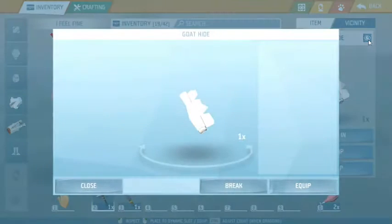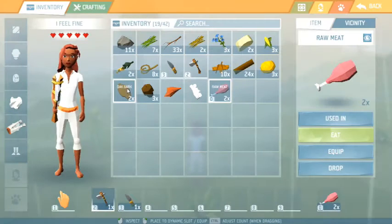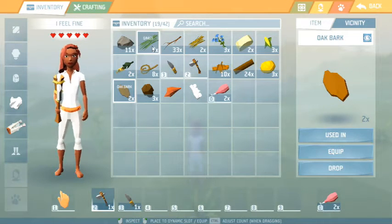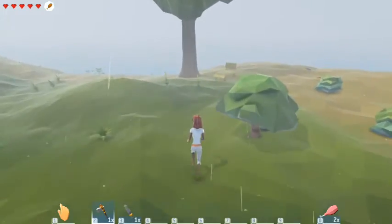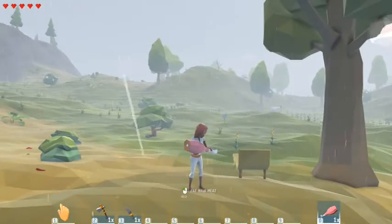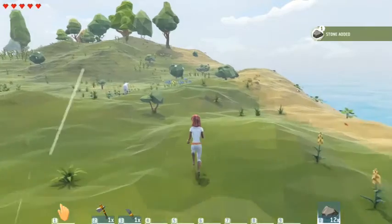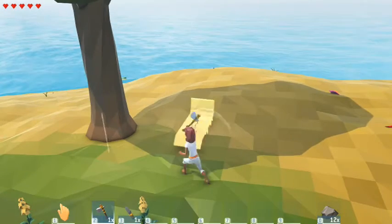Some items will tell you what you can make with them. Seeds will tell you to plant them in the ground and stuff like that. Because she's hungry and I don't have an area for a campfire - of course it's raining - the fire is not going to stay up. I need to find a flat surface because this isn't flat enough. I need an area where I can actually build this house.